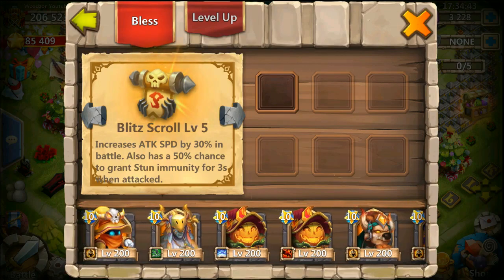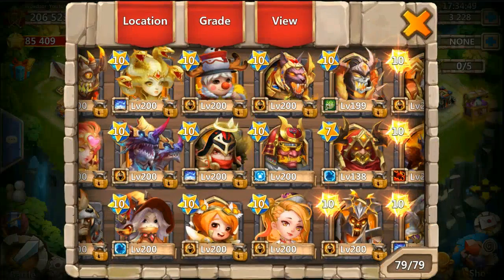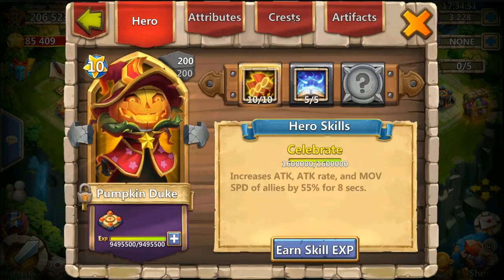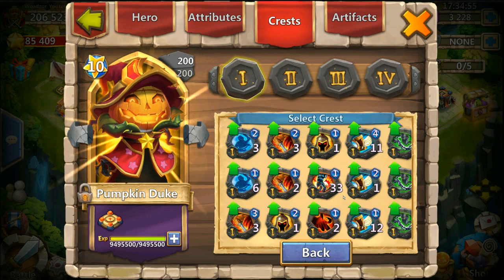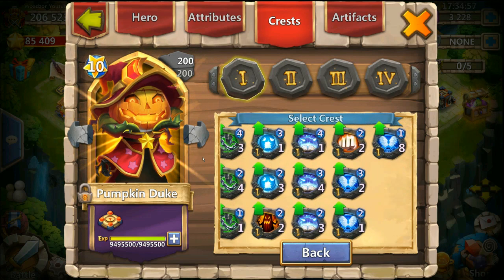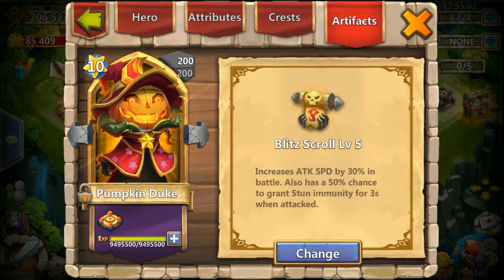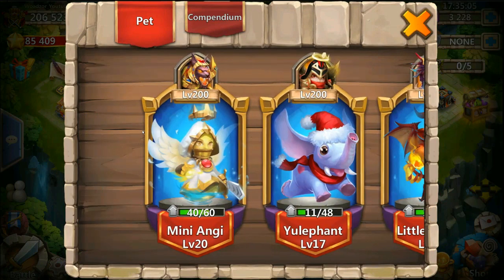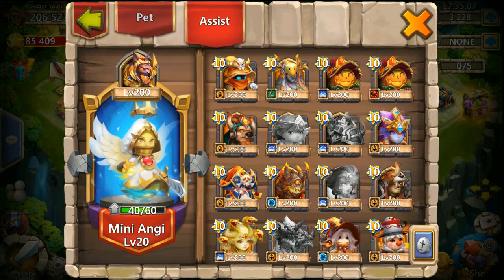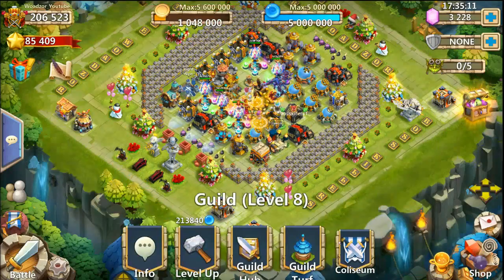Also gonna have to change his crest and his path — this shouldn't take long. Changing this... I guess we can make it Revive since he likes to die. We all know he likes to die. And definitely a pet — mini Angie will do. Okay, let's see. This is gonna be funny.